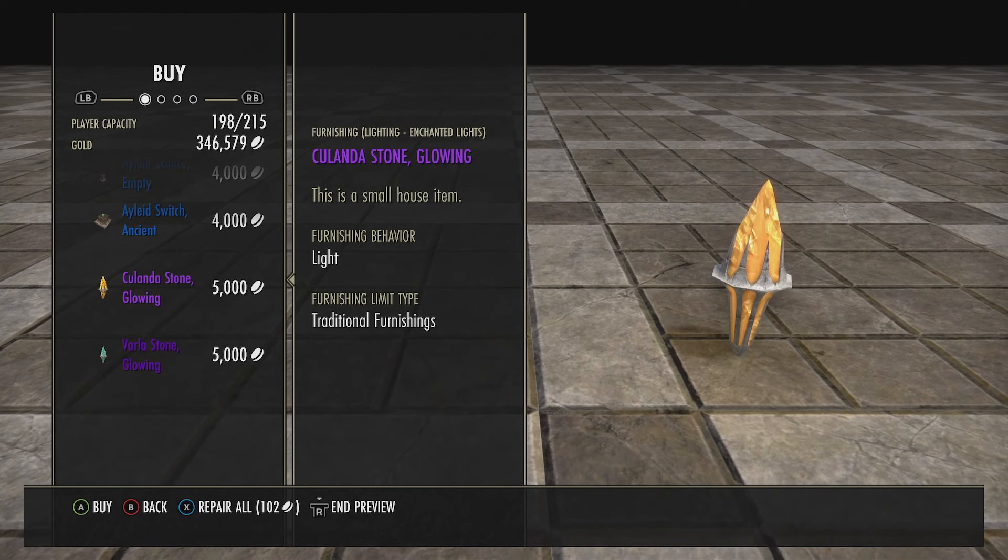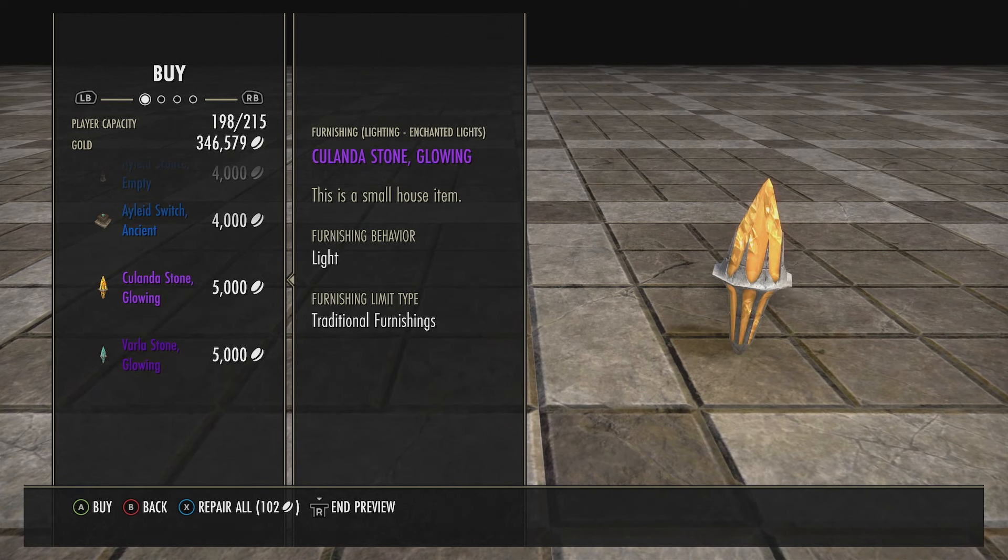Here's a big deal — these are the Welkynd Stones Glowing and Varla Stone Glowing. These stones are incredible. I have like a million dollars worth of them — they're fantastic. They light up, you can mix them together, they're great.